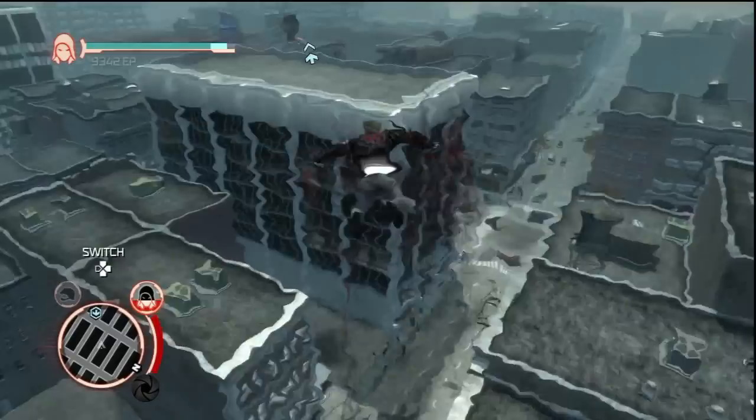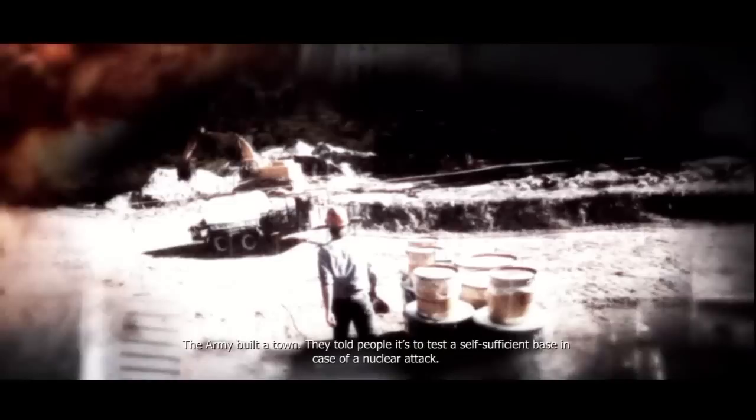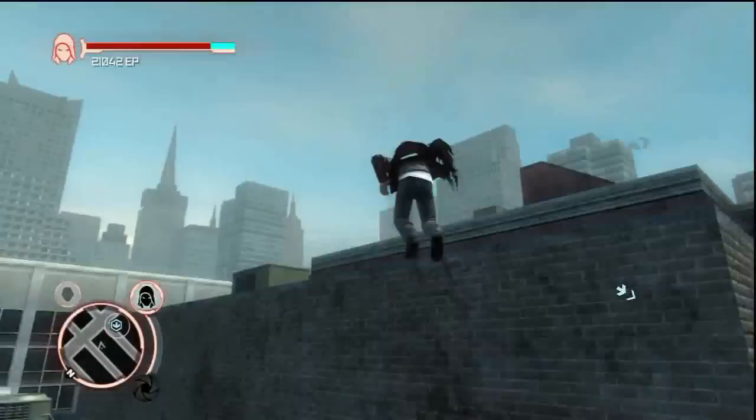Anyway, this mission is really kind of boring. There is a web of intrigue target over there and I will go and grab him. Why doesn't the whip fist have a ranged grab? I could have sworn it had that. Maybe it's an upgrade I haven't bought yet. Edmund Harper, PhD — so this guy's a brainiac. It's 1964. The army built a town. They told people it was to test a self-sufficient base in case of a nuclear attack. They filled the town with a cross section of ethnicities — army families from all over. They told them it was progressive. They told them lots of things. And then something happened that was to test their faith. I don't exactly see what that has to do with the main plot, but maybe we'll learn more about that later. Anyway, next detector.